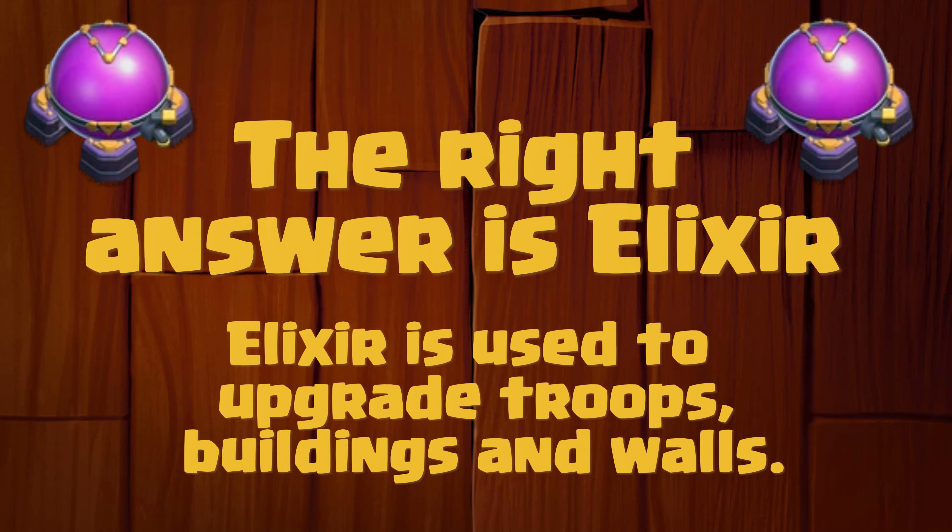What is the name of the primary resource in Clash of Clans? Is it gold, elixir or dark elixir? The right answer is elixir. Elixir is used to upgrade troops, buildings and walls.